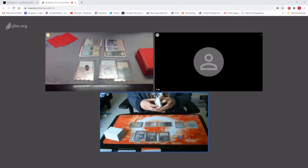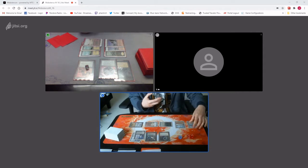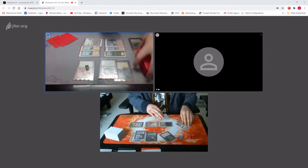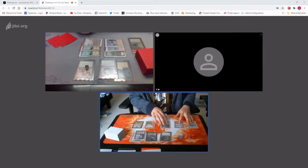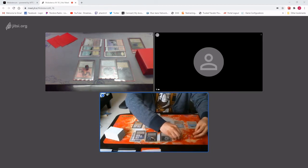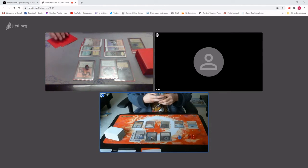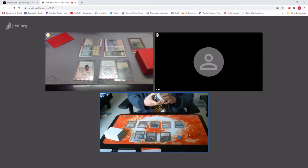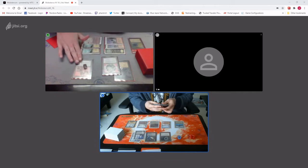Triskelion is fine. I will Millstone you. Disrupting Scepter. Untap, Ivory Tower triggers, I have 8 in hand. I'll gain 8. 48. Then I'll draw for turn. You're tapped out. I got a Felwar Stone, but all my lands are tapped. You have Felwar. Play Badlands.